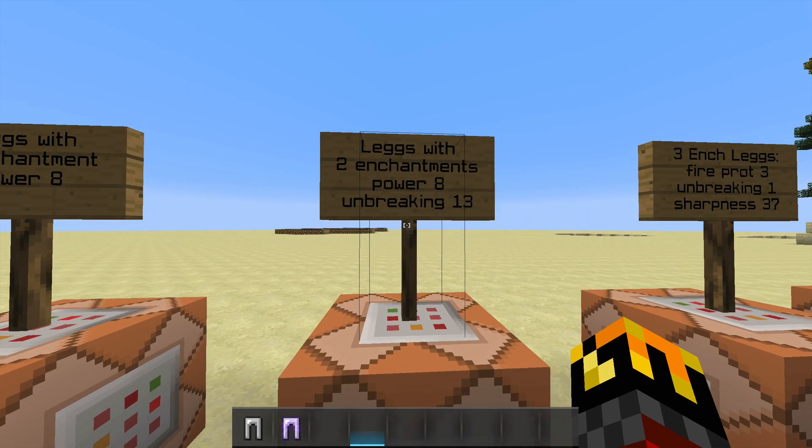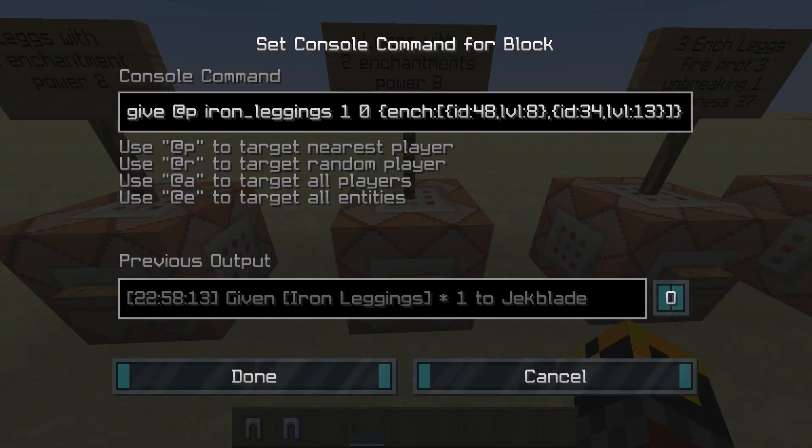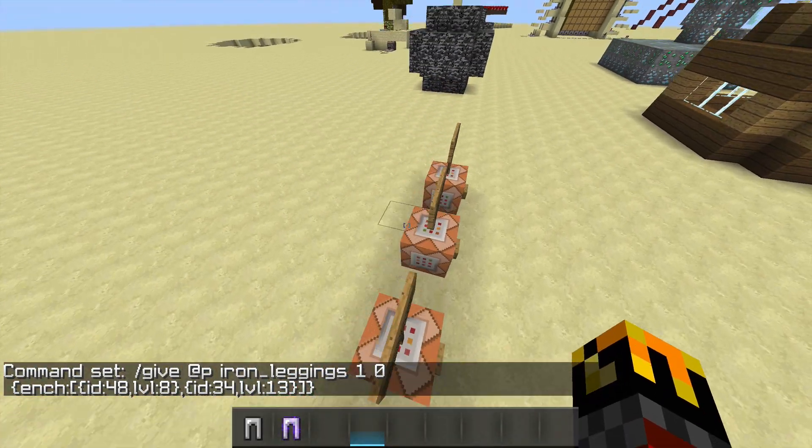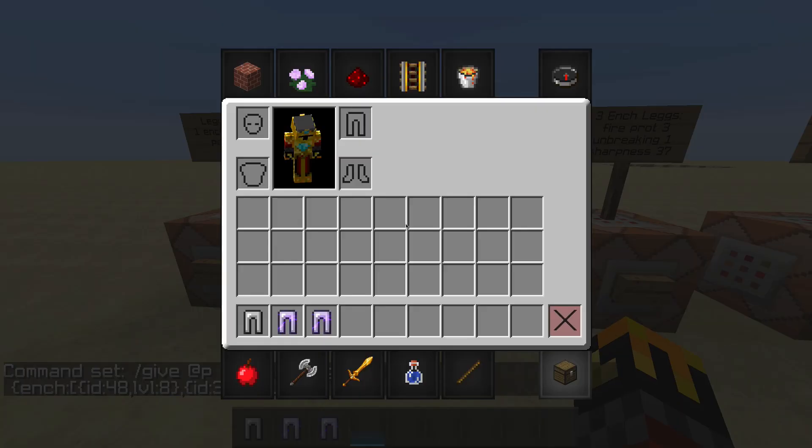The next command is leggings with two enchantments: power eight and unbreaking 13. All commands are going to be in the description so you can just copy them.